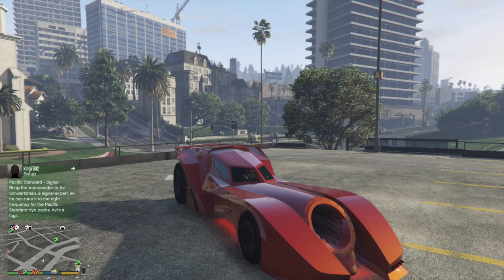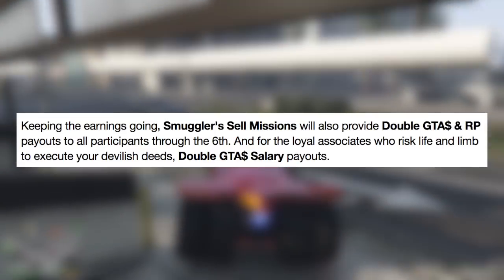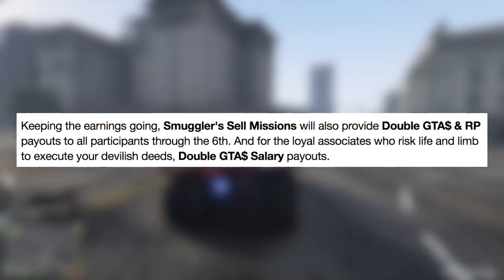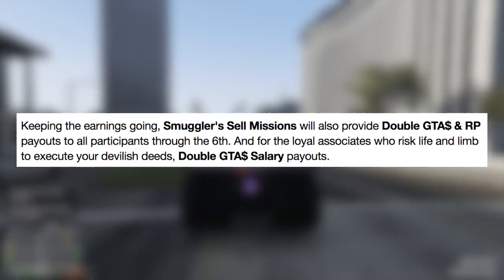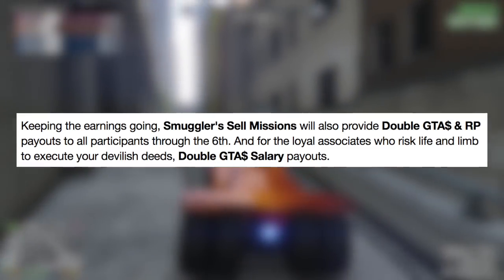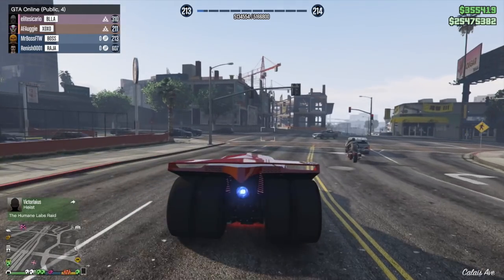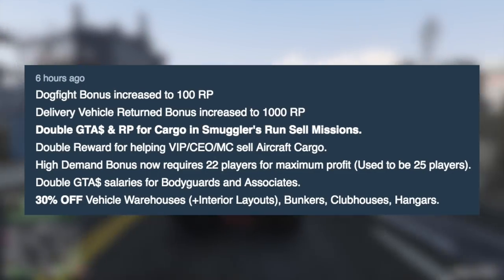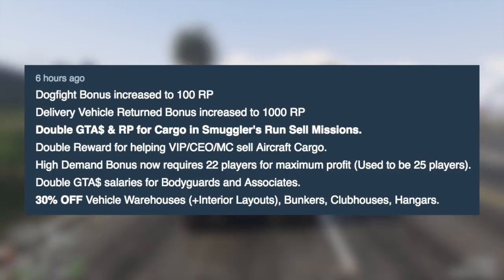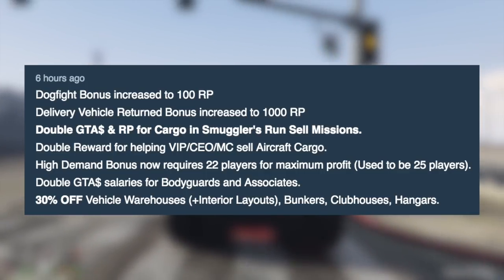Another way to keep the earnings going is through the Smuggler's Cell Missions. Rockstar is providing double GTA money and RP payouts to all participants through November 6th, and double GTA money salary payouts for loyal associates as well. FunmW2 has also tracked some additional bonuses not on the Newswire: the dogfight bonus increases to 100 RP, the delivery vehicle return bonus increases to 1,000 RP, the high demand bonus now requires 22 players for maximum profit instead of 25, and double money and RP for salaries of bodyguards and associates.